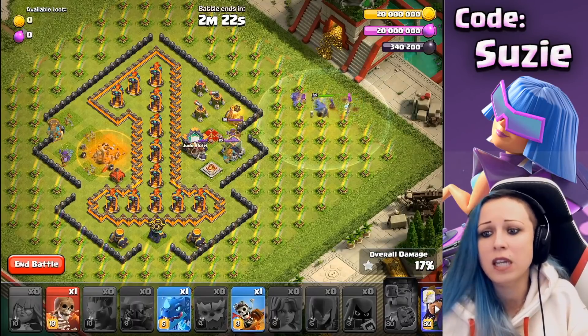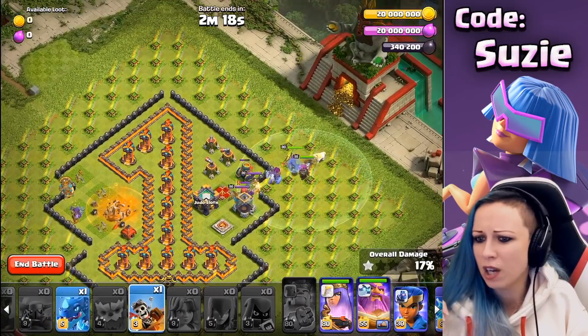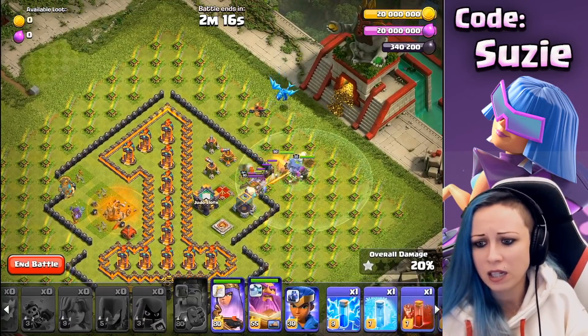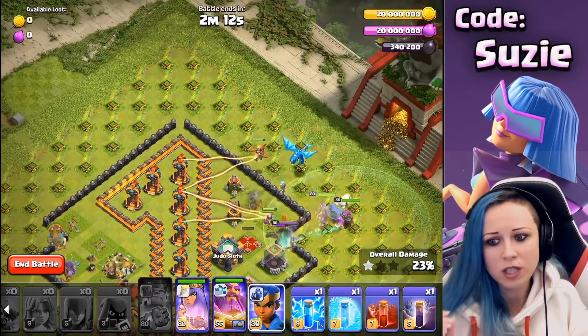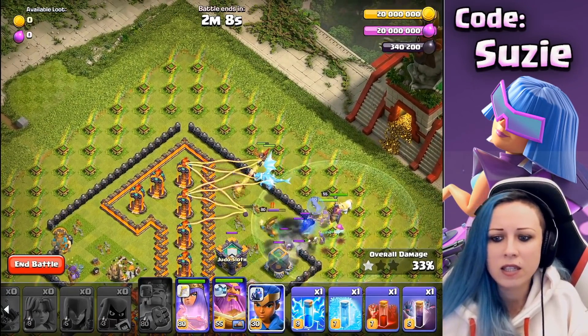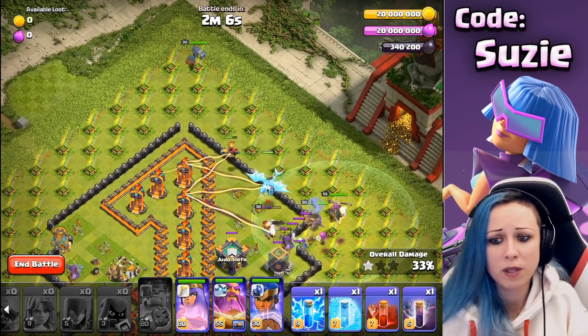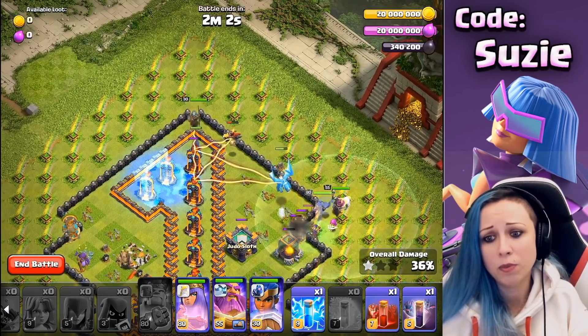After that, you will send a Yeti, Warden, Witch, Ice Wizard, and Super Archer. Wait a little bit with the Queen — don't send her immediately because she needs to stay behind the Yetis. Then send the Dragons on the Sweepers, and as the Dragon Rider gets closer to the Infernos, deploy the Royal Champion.